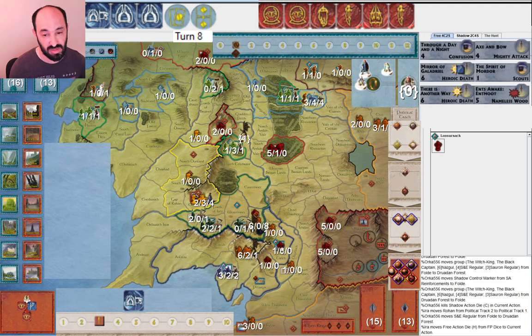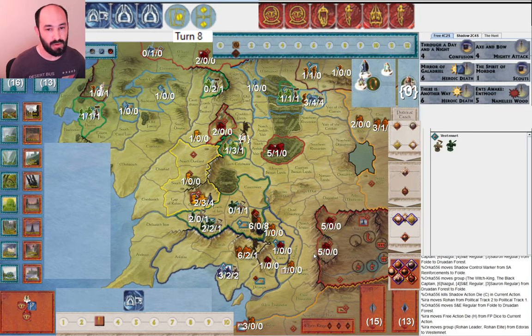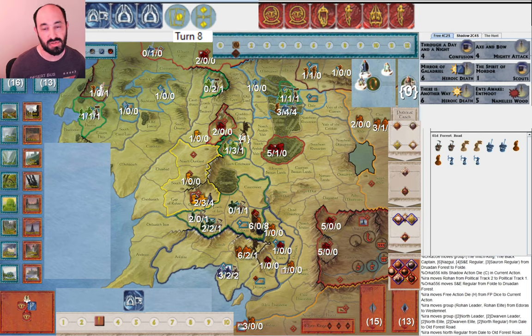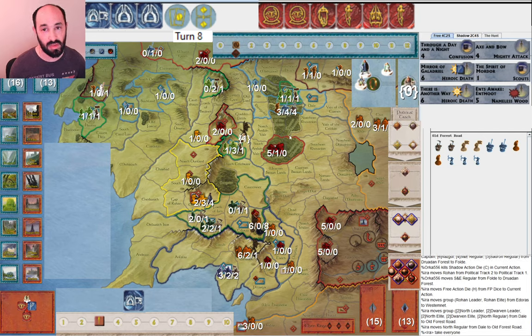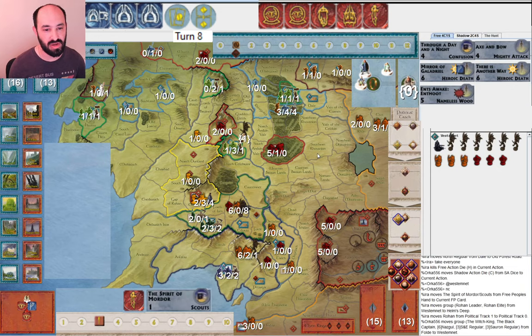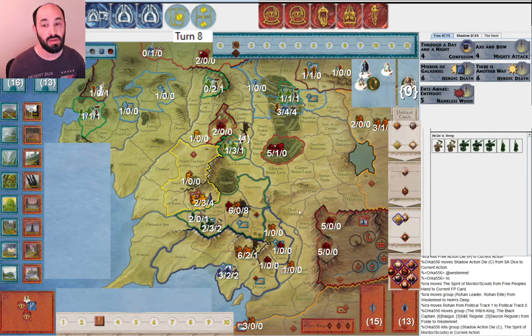I go ahead and move to Westfold to make sure this unit makes it in, and proceed to move this army to start a military attack — because what else am I going to do? I need to buy some time. My opponent doesn't seem to be rushing to take Erebor, so I feel like I have time. I'm a little worried about leaving Woodland Realm undefended from this army, but it feels like they're not doing that. My opponent attacks Westfold — it did feel like they were going that direction — and I play Scouts to save this army. Now Rohan is at war.